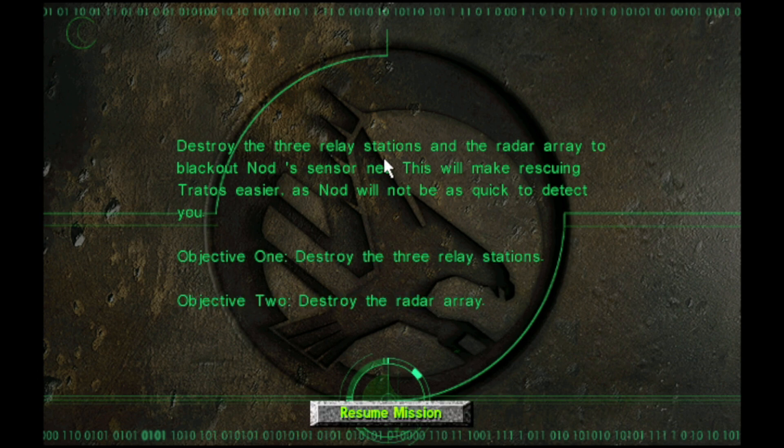The mission briefing says: destroy the three relay stations and the radar array to blackout the NOD sensor net. This was an optional mission to the main campaign — it will make rescuing Tratos easier. NOD will not be able to detect you as quickly. Objective one: destroy the three relay stations. Objective two: destroy the radar array.